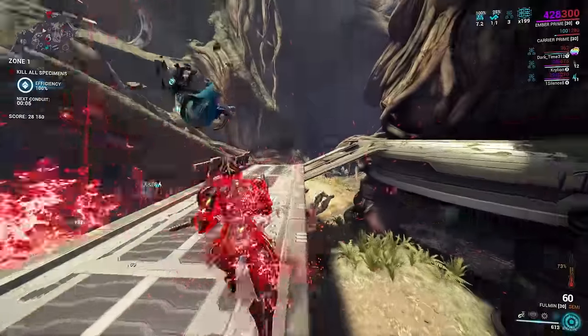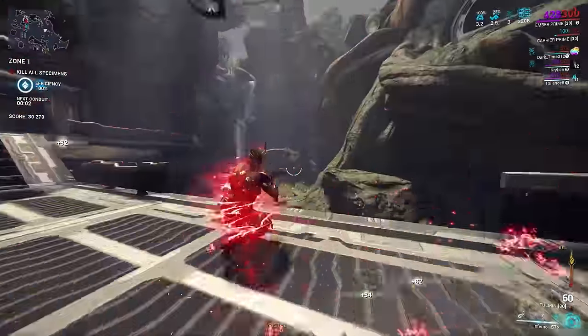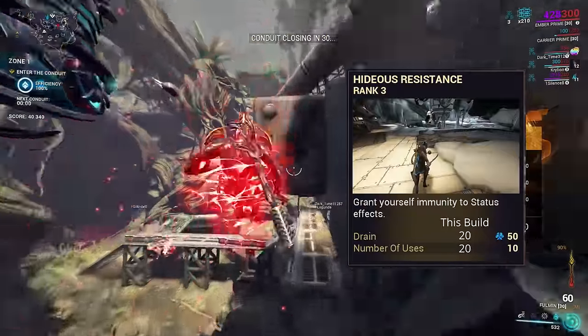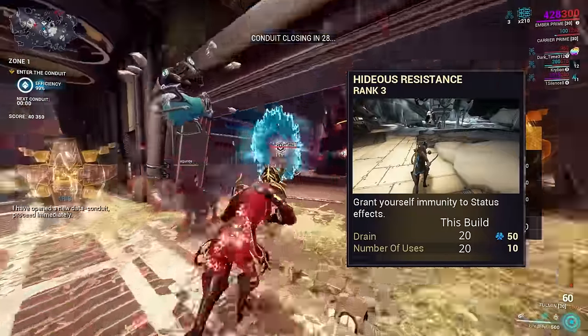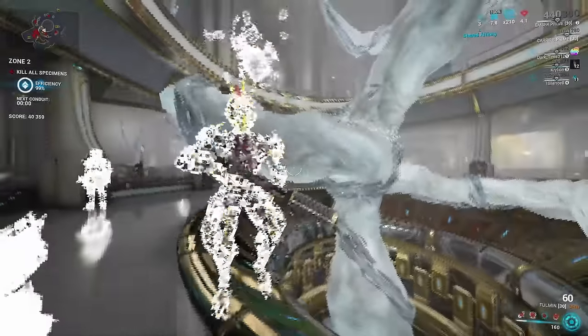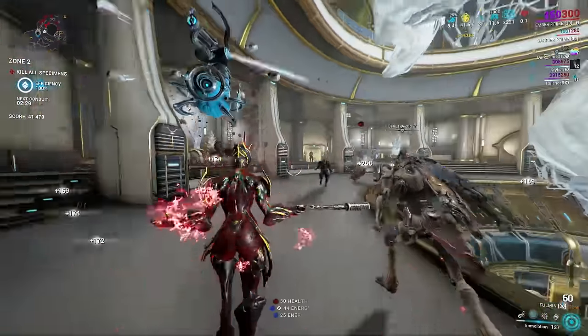This build's low duration does mean that most helmet options are not particularly helpful. What you can do is subsume on Hideous Resistance over Fireball to grant more status immunity for those moments when Rolling Guard is on cooldown. Be aware though, this build is not suitable for Elite Sanctuary Onslaught, as Simaris blocks you from spamming Ember's fourth ability. Most other missions should be just fine.